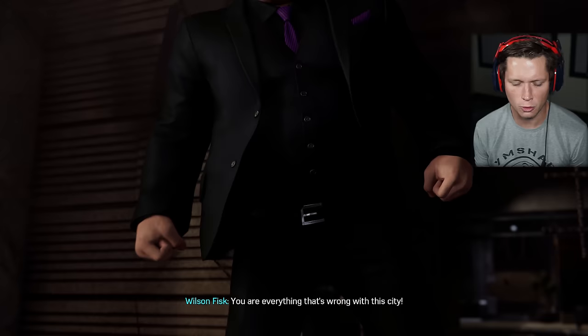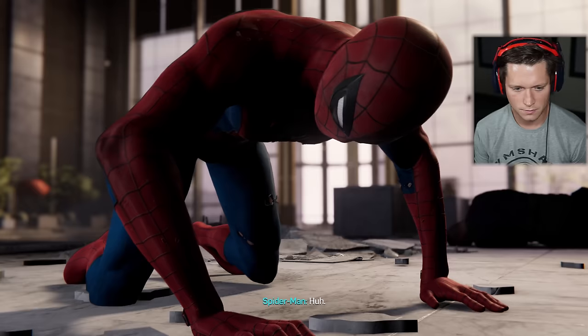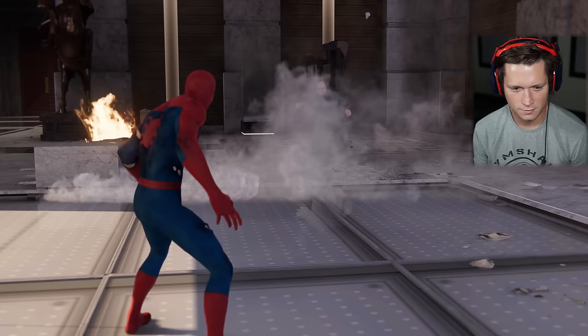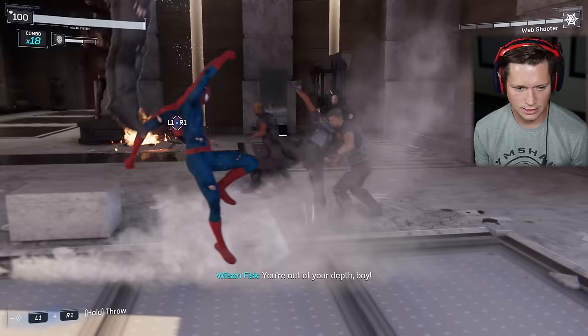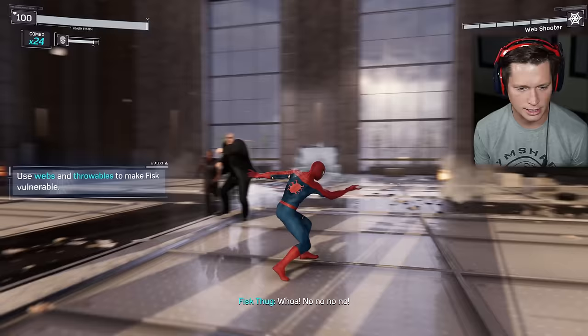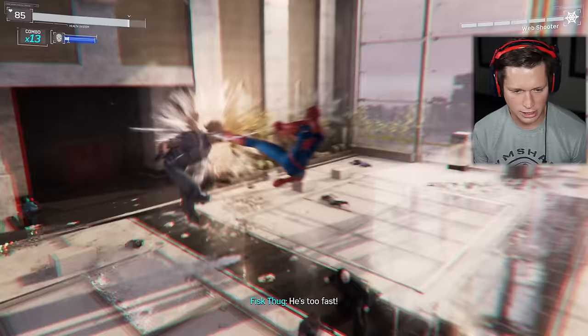Who put the Hulk in this Spider-Man universe? 'You are everything that's wrong with this city.' 'I was gonna say the same to you.' 'You know what to do, men — surround him.' Now we're fighting old dude and all his men. Use webs and throwables to make Fisk vulnerable. We've got guys on the outside too. Use a finisher on him — yes! It's not quite gonna finish him yet, but we're going in the right direction.